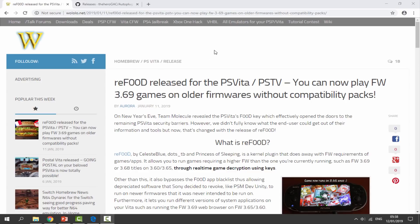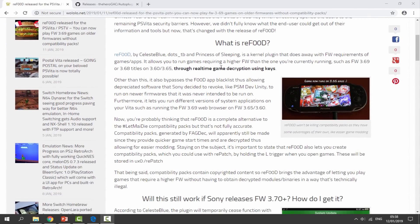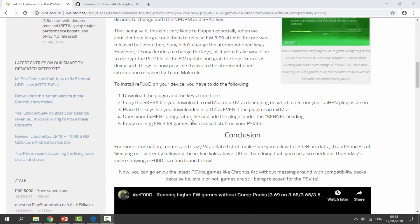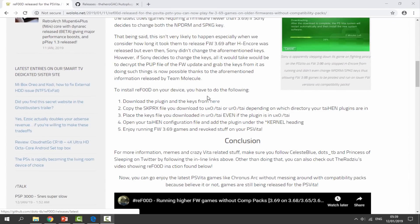Once your PS Vita is connected to your PC - I will leave the web page for reFood in the description so you can learn more about it. As I said, it basically means you can play 3.69 games on any PS Vita without having to update the firmware. It tells you how to install it, but we will be using auto plugin in this video - you can install it manually with the files if you wish.